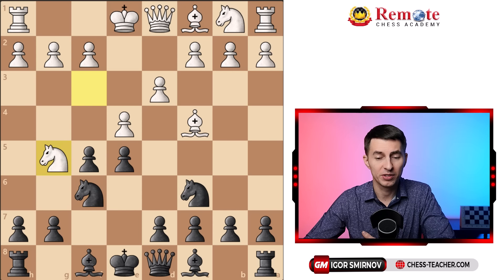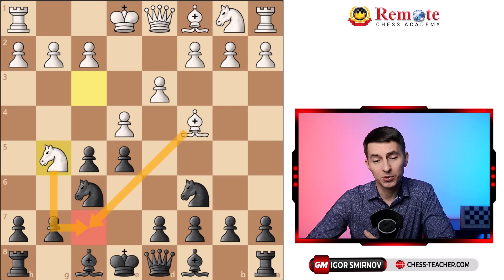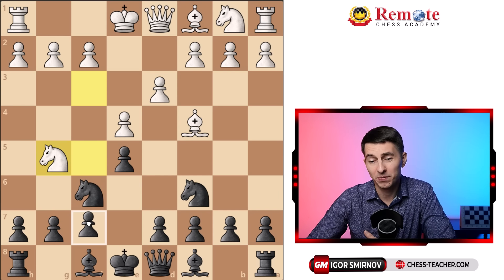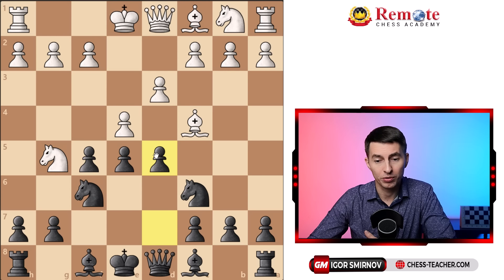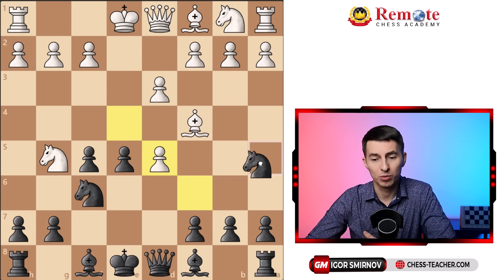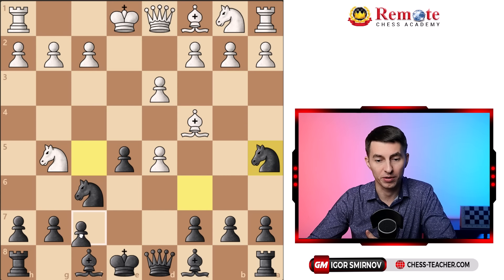Knight g5 may seem like a way for white to punish you for weakening all these squares, as now they target the f7 square — looks like you're in trouble. But in fact this position is quite similar to the fried liver attack, and you can play in a similar style. You can sacrifice the pawn on d5 to shut down the diagonal, and after white recaptures, instead of recapturing you play knight a5, similar to the classical two knights game, and having a pawn on f5 has certain advantages anyway.